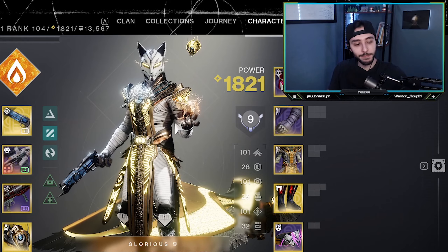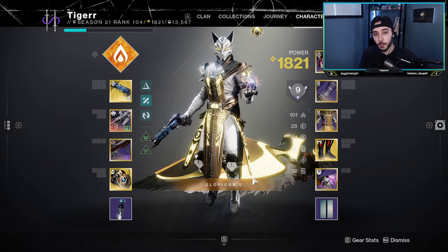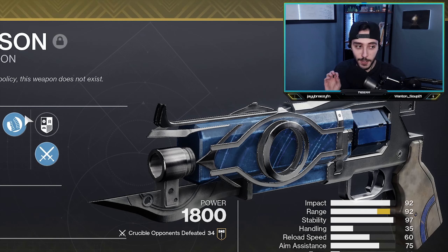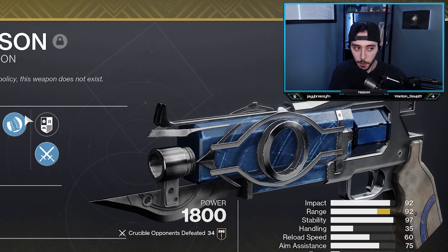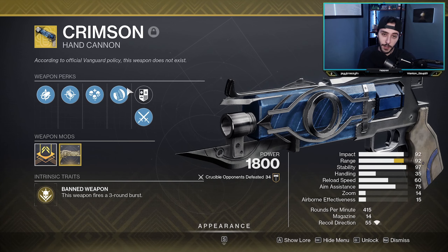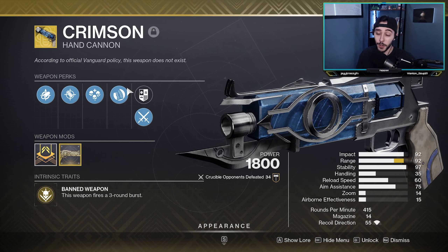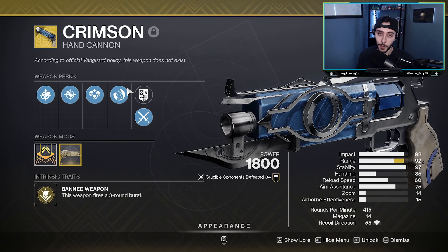Hey, what's going on guys? Tiger here. So today we're back with another Tests and Trials video. And today, as you can see in my character, we're using the Crimson. Now I know a lot of you are going to tell me this gun is not all that great — it's for controllers, a bunch of different things — but it's a lot of fun to use. So be sure to stick around and watch how it plays out.